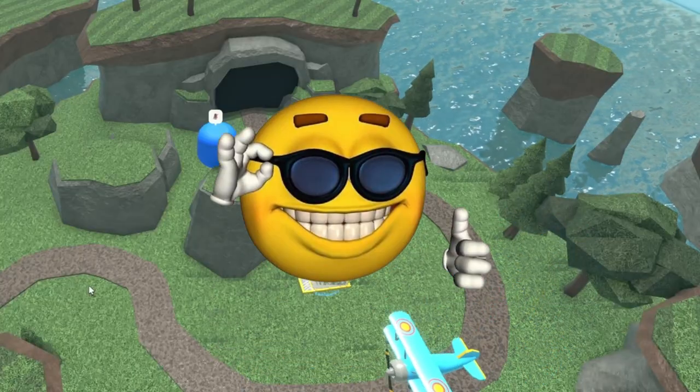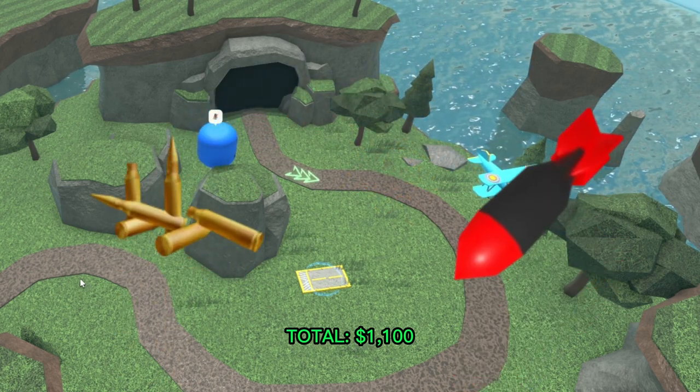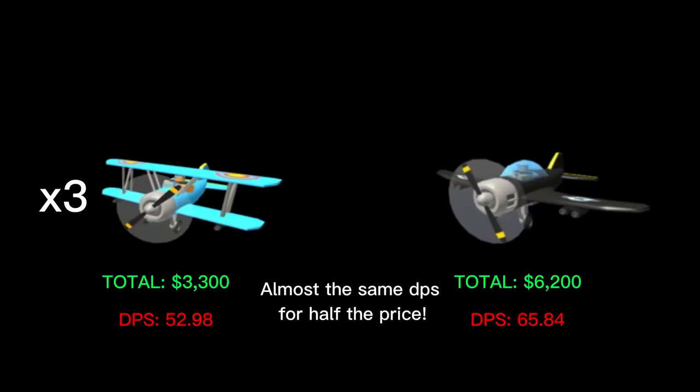This upgrade makes the Ace really good. It only costs a total of 1,100 cash, and its bombs plus machine gun allow you to clear swarms of weak enemies and damage both flying and lead enemies. I recommend placing a few of these to help deal with the early waves instead of trying to max out a single Ace. It'll be a better use of your money and reduce the chance of an enemy sneaking by.